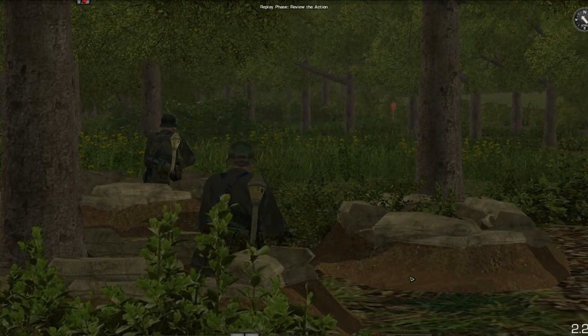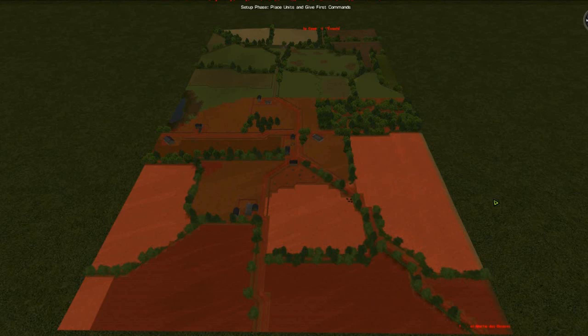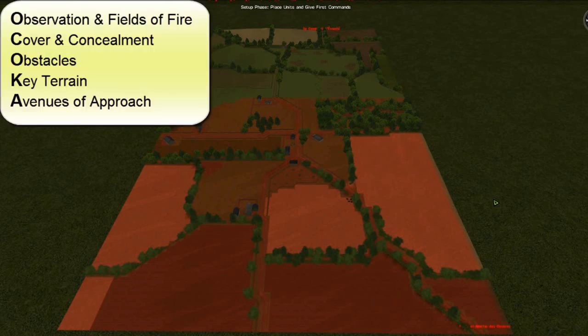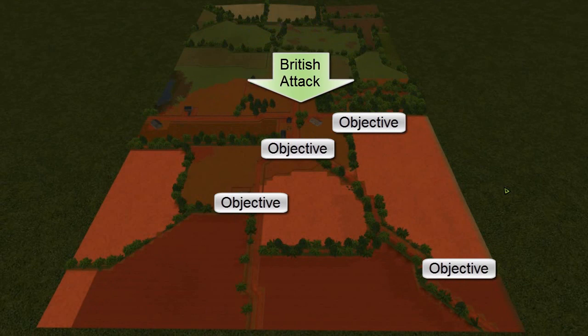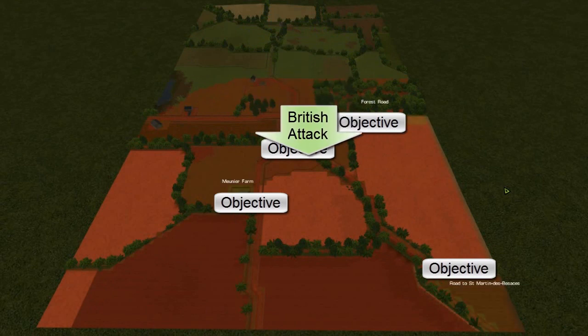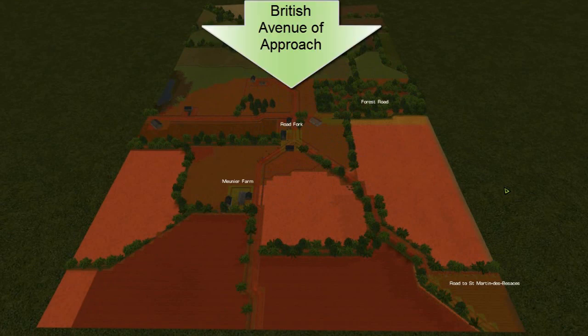In order to set up a successful defense, you must be thoroughly familiar with the terrain. As usual, I start my planning using a COCA. Specifically, you begin by imagining how the enemy will attack and then you design a defense to prevent them from penetrating your positions and seizing the objective. My thought process goes like this.